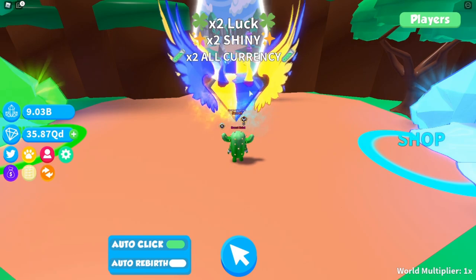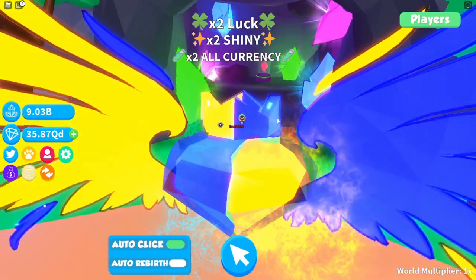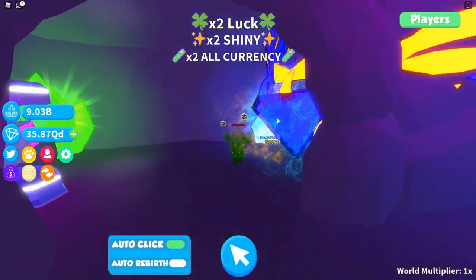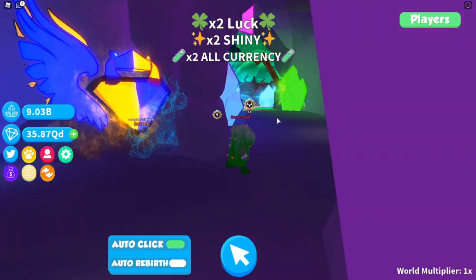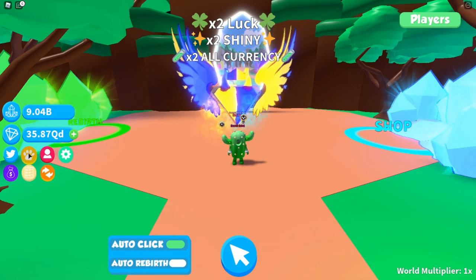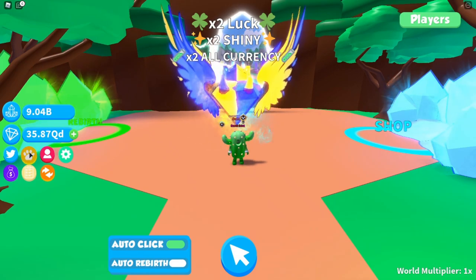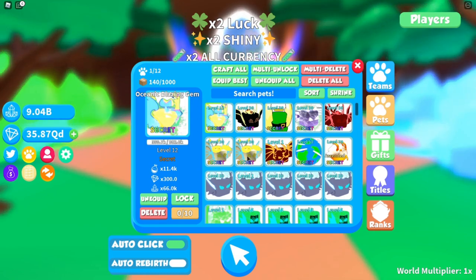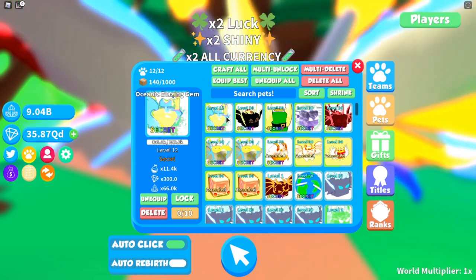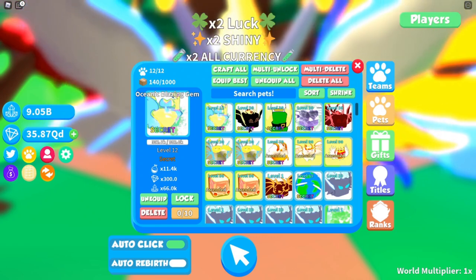Obviously it's maybe oversaturated a little bit in the picture, but it's a nice dark blue and a lovely gold colour. The wings are massive. If we walk into here, it can't even fit within the cave properly, which is unbelievable. If we equip the best, it's now on my team. We are slowly getting rid of these legendaries and adding all secrets.